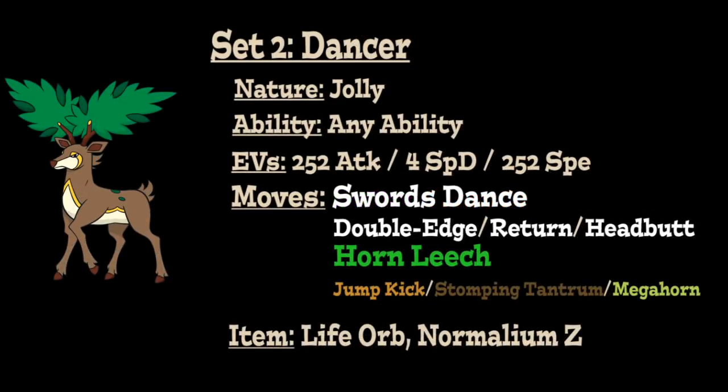For the second moveset, we're going to augment Sawsbuck's offensive capabilities by boosting its physical Attack and giving it coverage options. We start with a Jolly Nature to increase Speed but lower Special Attack, any ability, and an EV spread of 252 Attack, 4 Special Defense, and 252 Speed to max out physical Attack and Speed. For the item, either a Life Orb to increase the damage of all attacks at the cost of 10% HP per hit, or Normalium Z for a one-time, super powerful Normal-type move. The first move on the set is Swords Dance to boost physical Attack by two stages, making Sawsbuck considerably more powerful with great sweeping potential.